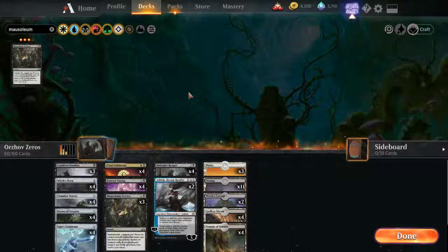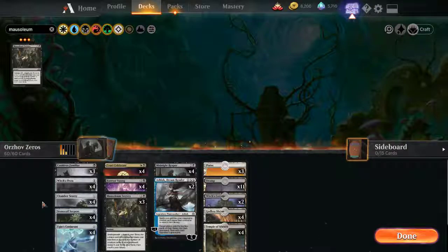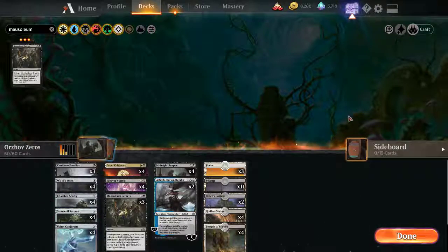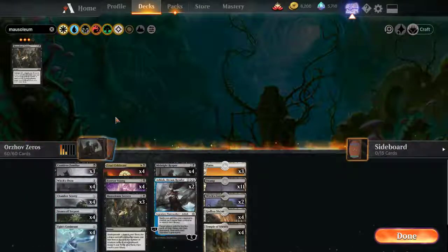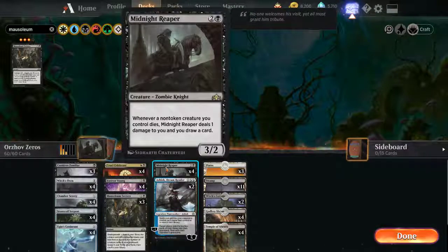So right now we're playing Orzhov Zeros. There are 12 creatures in Standard that are X mana, XX. You can play them as random creatures. I probably should add more colors for Chamber Sentry, but anyway. You can play them as 0/0/0s and trigger any cast creature effects, enters the battlefield effects, dies effects. Right now I'm going with a pretty streamlined Orzhov version that only runs Cruel Celebrant and Midnight Reaper as payoffs.